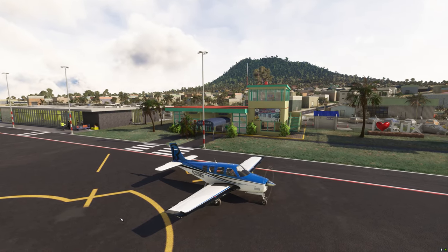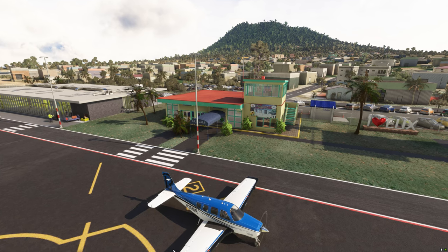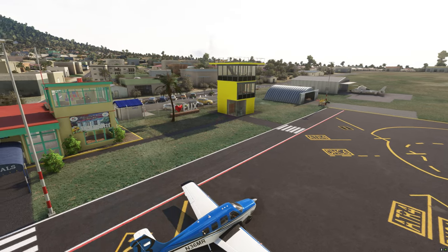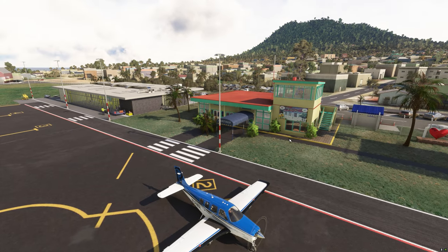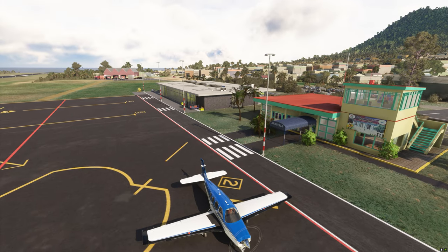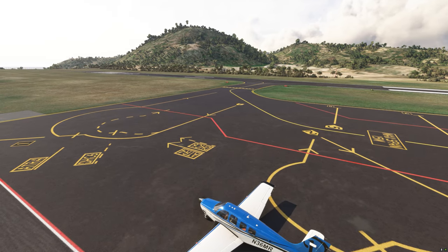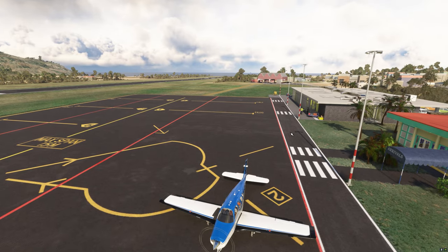So I was telling you at the beginning of the video that I wanted to show you two cool freeware airports — here's another one. This is St. Eustatius. You've even got the sign that's at the airport, all the hangars and everything, the arrival hall. It's stunning to me that this is freeware and nobody's bothered to do this airport as payware — I can see why, because there's just no need to. They fly Twin Otters in here from St. Martin quite a bit.